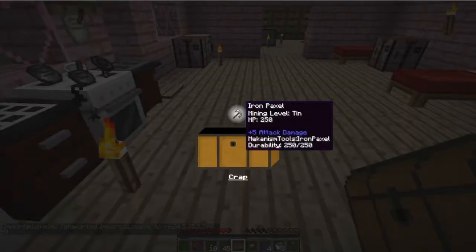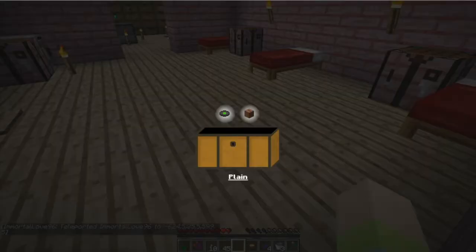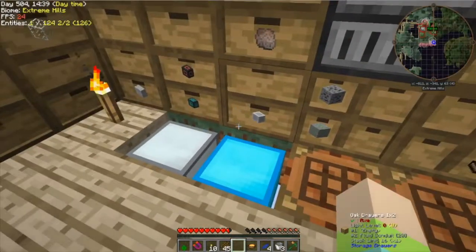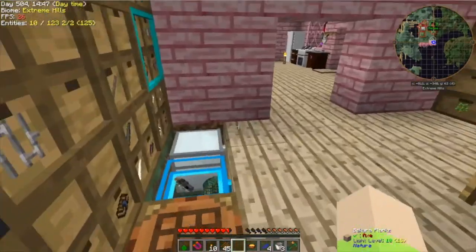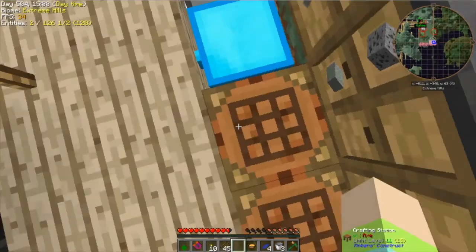It's the only pickaxe I have with silk touch, so it is my special pickaxe. What is tungsten ore used for? I'm finding it all over the place. How do I use this magnet? You put the magnet in your hand and shift right-click and it'll turn it on. She's got the ring — oh, the ring! You put it in your bobble slot and it picks up items, but she's got to have mana in it. You need to toss it in the mana pool before you left.